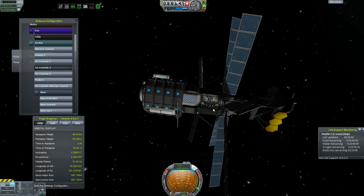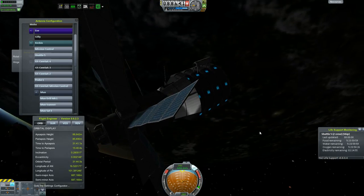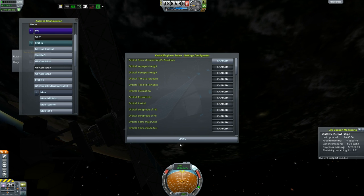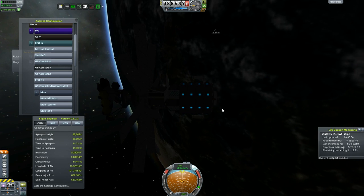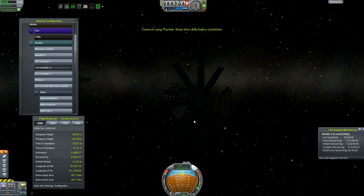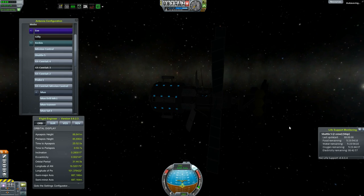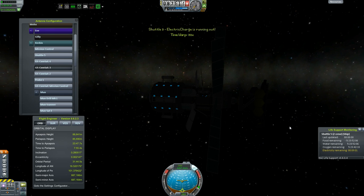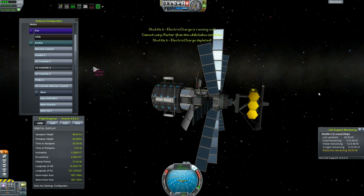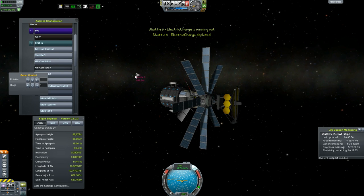I don't know if you guys can see it, but in this little crack here there should be a decoupler, and I'm going to be able to decouple this bottom part of the satellite. So we're going to spin around to the other side so it's light outside when we do these things. The orbit is small enough around Kerbin for it to be able to get all of its electric charge back with its solar panel, so I don't have to worry about the Kerbal in the shuttle suffocating or whatever.